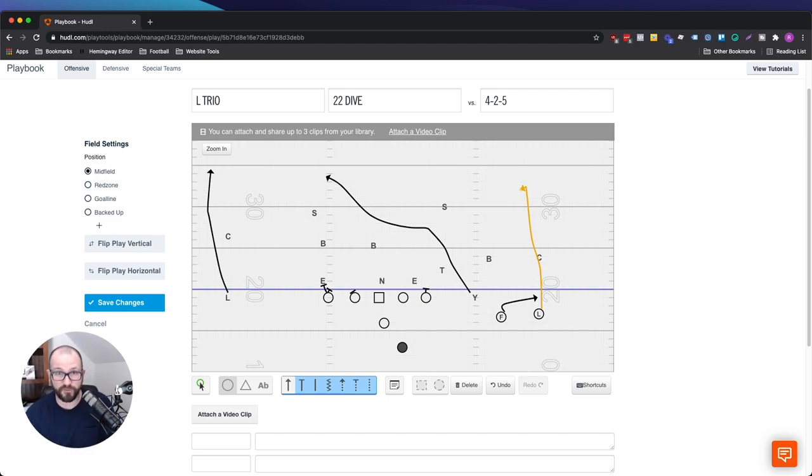Looking back at everything, this is how we have our if-then structure. Our main play: inside zone. If they scrape exchange, then we lock the backside. If they start to blitz and really take away the inside zone and the RPO, then we call Y cross. That is the if-then play structure. You have to come up with your base play, your then to that base play, and then the play action off your base play and that then.